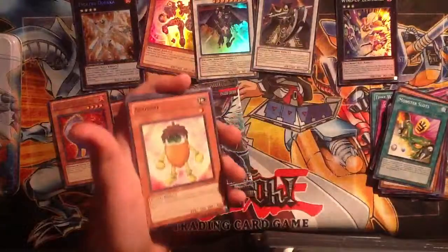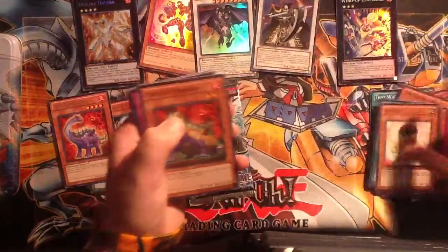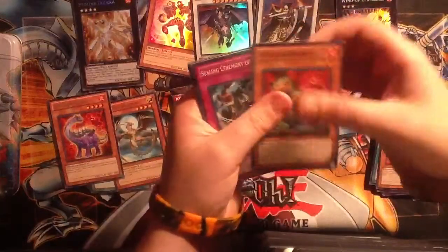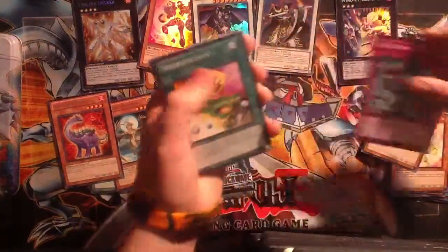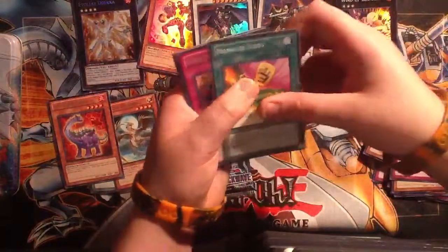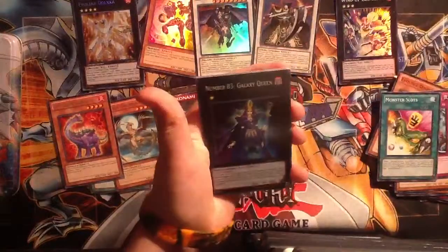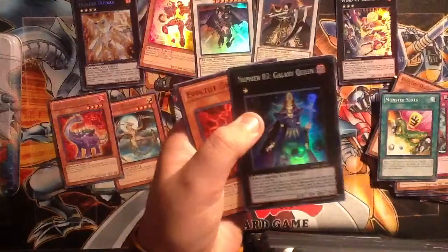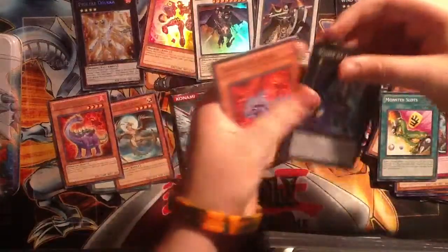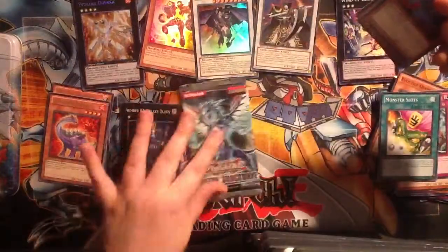This is why people opened more than one — because I want to get holos. Acorno, Elutile Odonto, Sealing Ceremony of Suitan, Monster Slots. Deep Dark Trap Hole is the rare. And a Number 83 Galaxy Queen — that's actually a really nice pull. I like those exceeds. Well, at least we got a super. That's nice — at least it wasn't one of those where we didn't pull any foils.